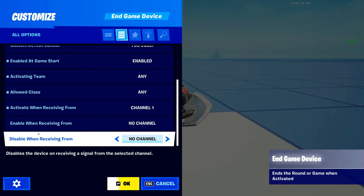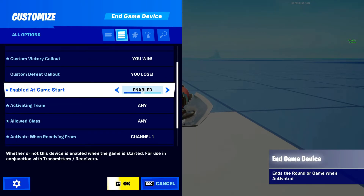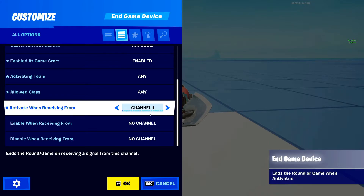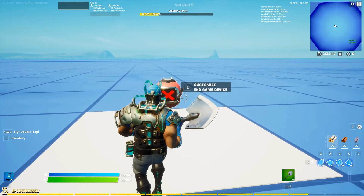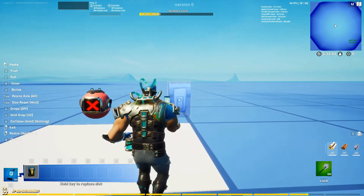Next are the Enable and Disable channel settings — we've seen these on almost every device in Creative. They let you control whether the device is enabled or disabled via channels. You don't really need the Enable channel if you already have Enable at Game Start turned on. Now let me place down the button to show how this works.